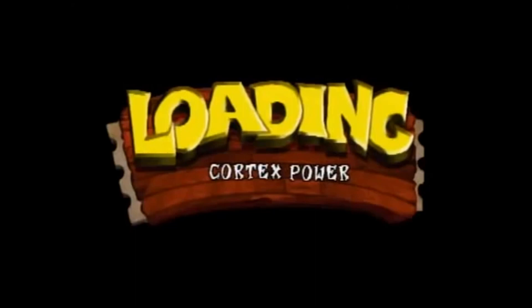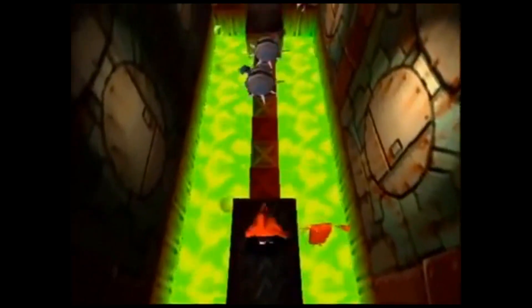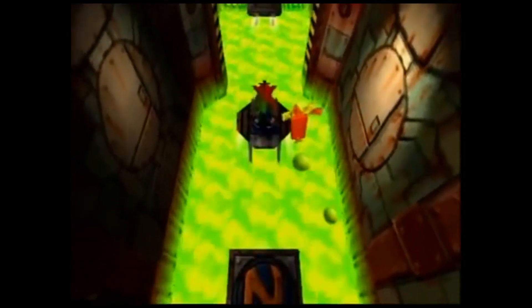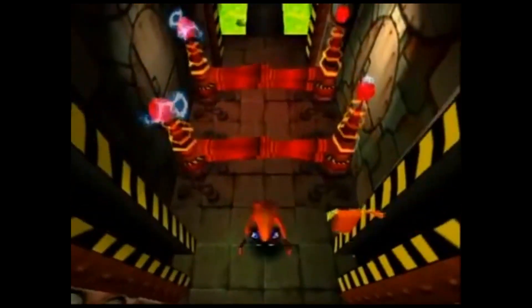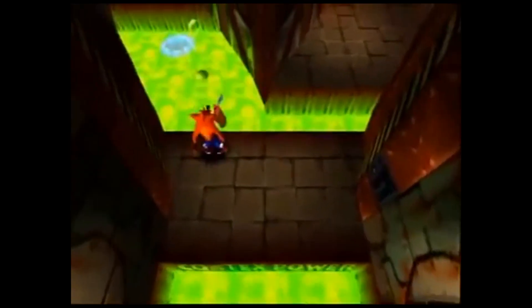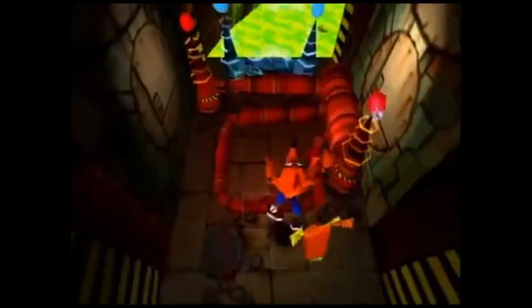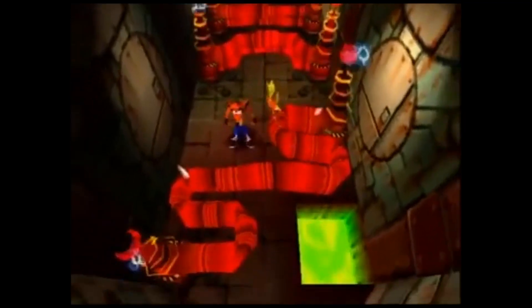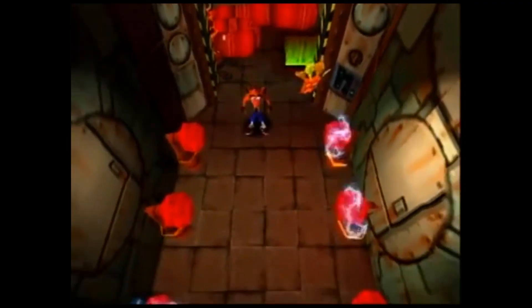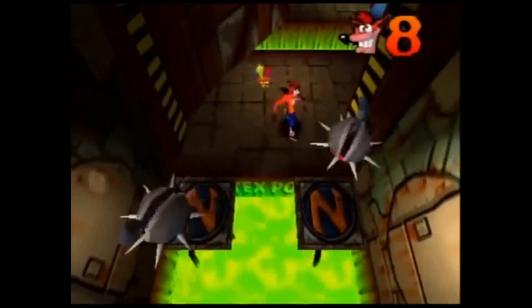Number four: Cortex Power. A tough enough level on its own, with heat and freeze-powered bolt beams to jump through, unkillable robots to avoid, and precise timing on the platforms against a blinding green goop effect. And don't forget the forks in the paths — because they're here too. Then later, you have to go back to the level after obtaining the blue gem so you can go through the hidden path and break all the boxes to finally get the gem of this level. There's a lot of backtracking with this one. The original Crash games had a tendency to have you go back where you came from to break more boxes while carefully timing your jumps against pitfalls and other hazards, and Cortex Power is no exception.